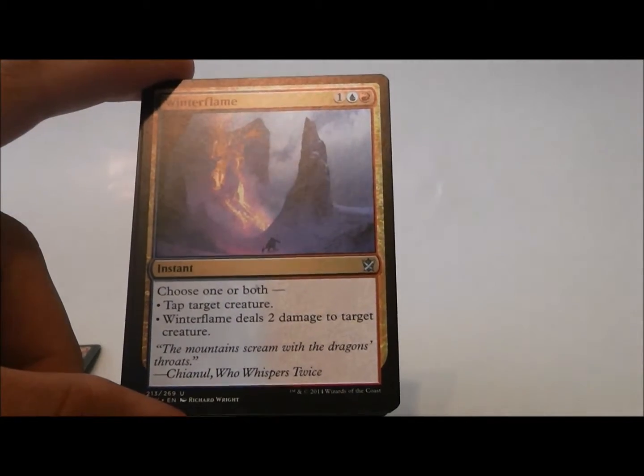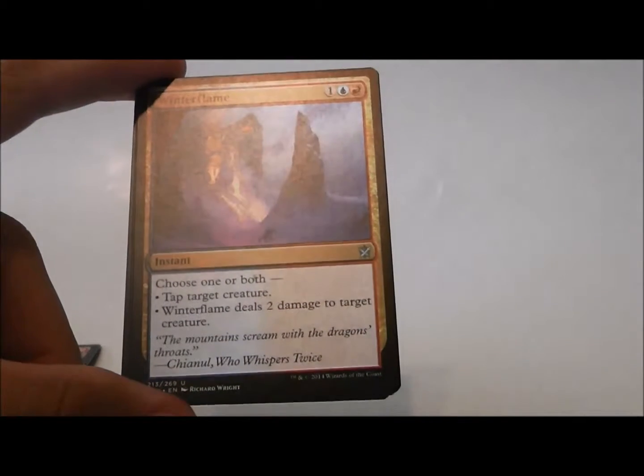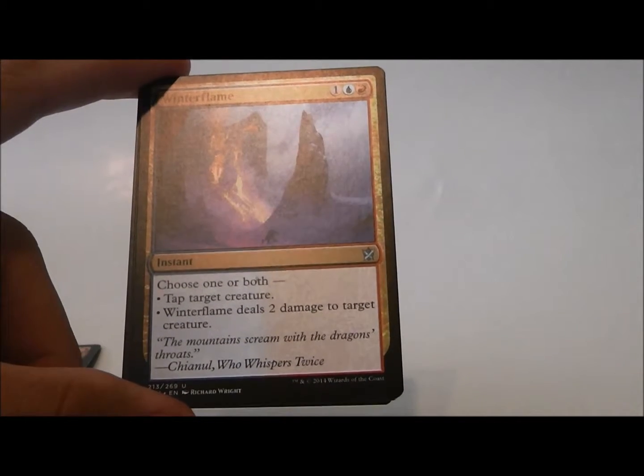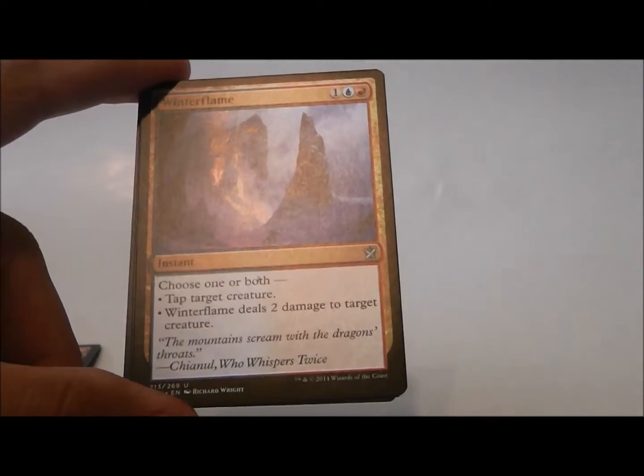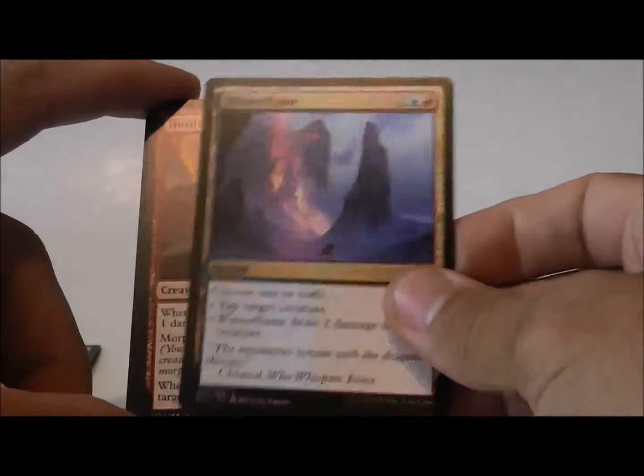Winter Flame. Choose one or both — I've seen this uncommon a lot. Tap target creature, or Winter Flame deals two damage to target creature, so you can do one or both. Ideally, you tap a creature and kill one of their morphs — that's kind of cool.